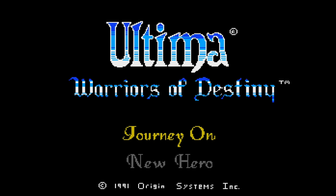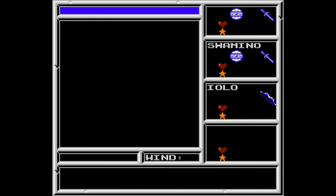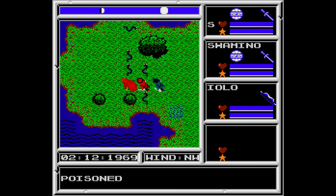Ultima Warriors of Destiny — this is the third Ultima game for the NES. If the first two Ultima games were painted with watercolors and oils, this game was made with recycled crayons. The look, the feel, the play, the awkward angle of this game — it was an experience. It was... an idea.